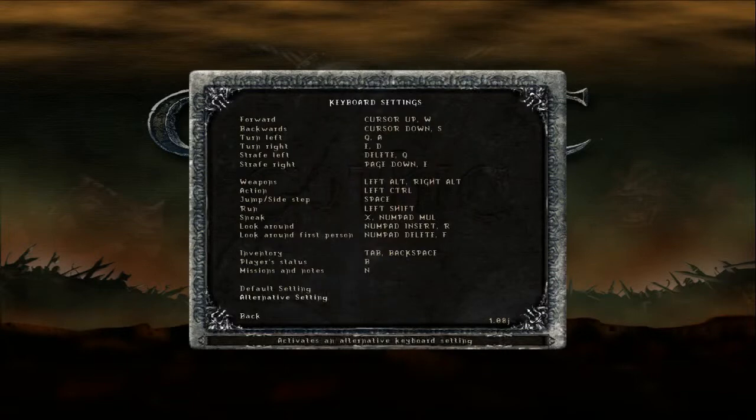In the keyboard mapping, there are two default preset settings. The first one is from the 90s, when the WASD key mapping wasn't popular, so I don't recommend using that — nobody uses that. The second one is your default WASD option. But in this configuration, I recommend swapping your weapons and jumping buttons: weapons should be your left or right alt, while jumping should be space.